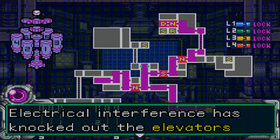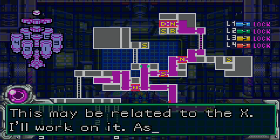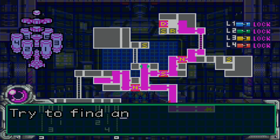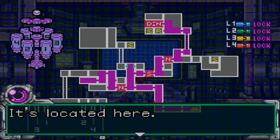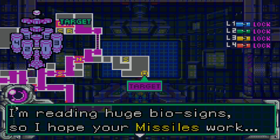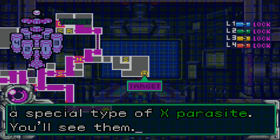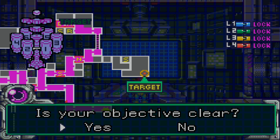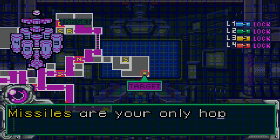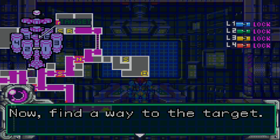Electrical interference has knocked out elevators on the main deck — this may be related to the X. I'll work on it; try to find another way to the target. I'm reading huge biosigns — I hope your missiles work. To reload missiles, you can use the recharge route or absorb a special type of X-parasite. Missiles are your only hope; don't hesitate to use them.